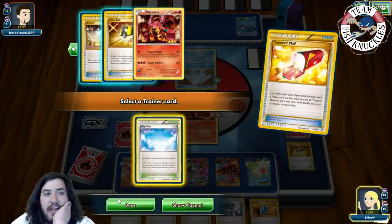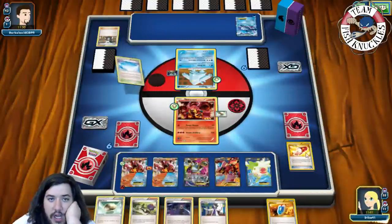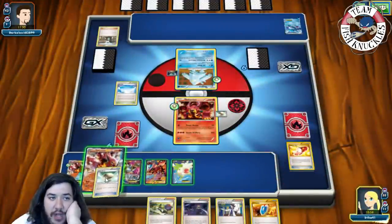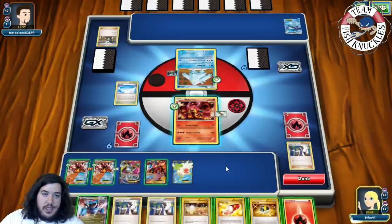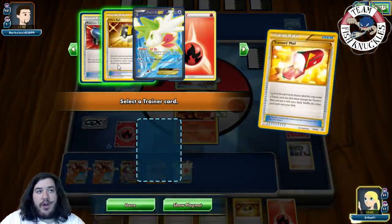I'll grab a Skyfield, then I'm going to play an N — actually no, I'm going to Sycamore. I'm going to Float Stone a Volcanian and then Sycamore to discard our hand and draw seven cards. Let's see — Trainer's mail for Max Luxor? Nope.